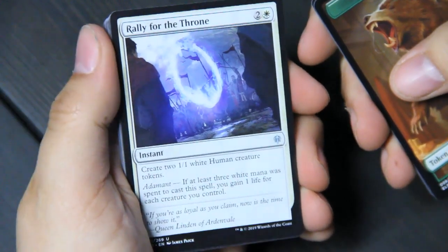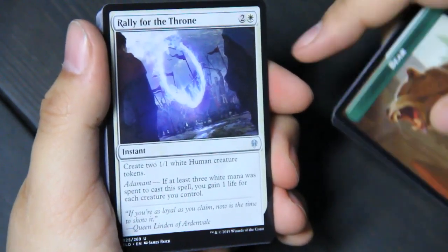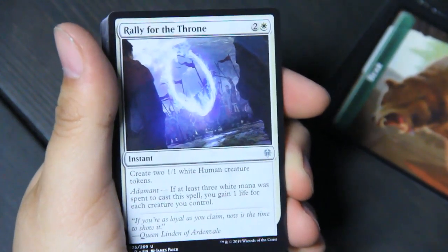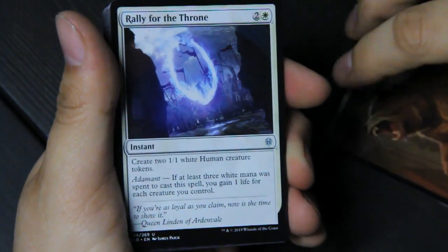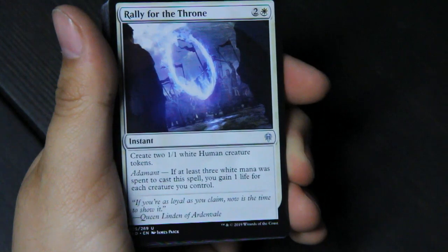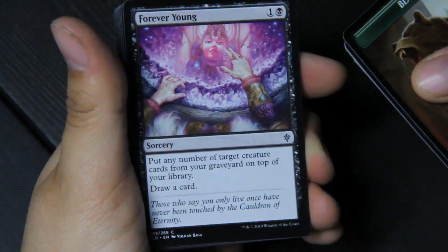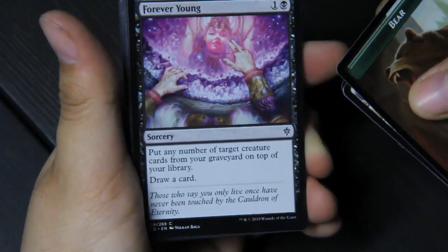Rally for the Throne: create two 1/1 white human creature tokens, and if at least three white mana was spent, you gain one life for each creature you control. Forever Young: 'Those who say you only live once have never been touched by the cauldron of eternity.' You got these old hands — so like, fairy tale with the old lady stealing youth or whatever.